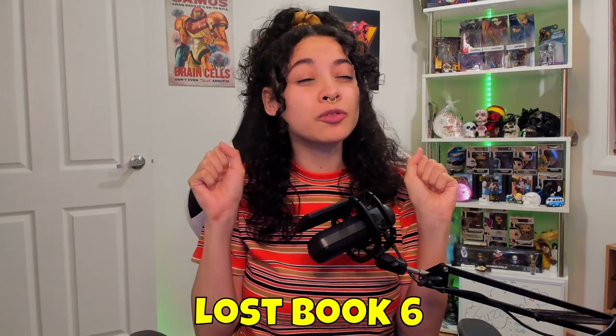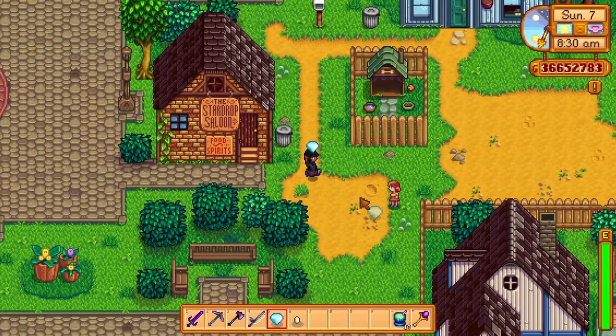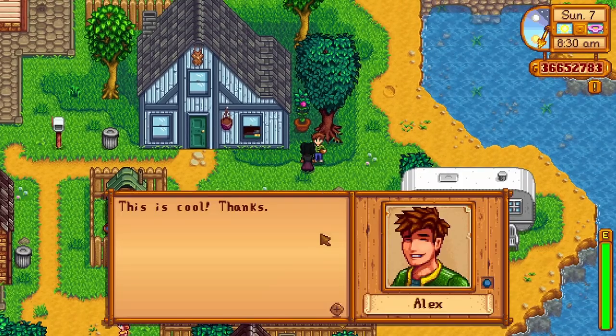Lost book number six is a mention from an old-time farmer. They talk about becoming friends with the local townspeople and receiving gifts and recipes in return for their friendship. Maybe it's something you should try with all the town folk.